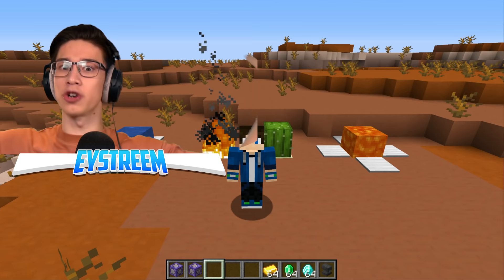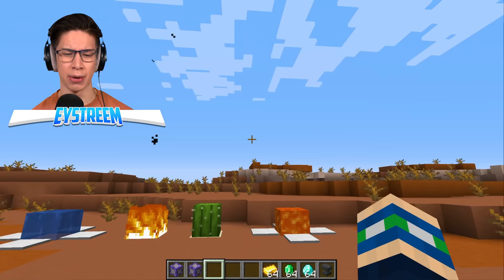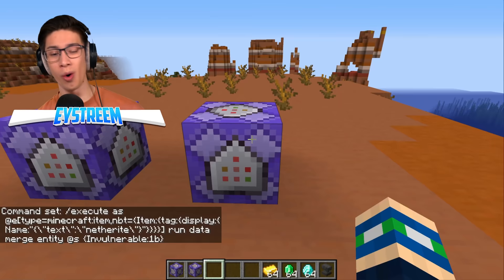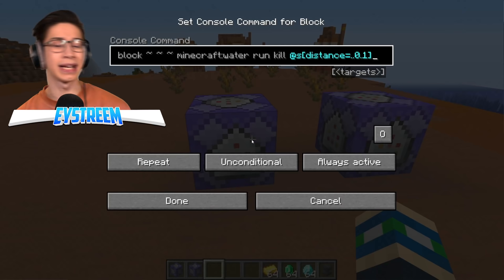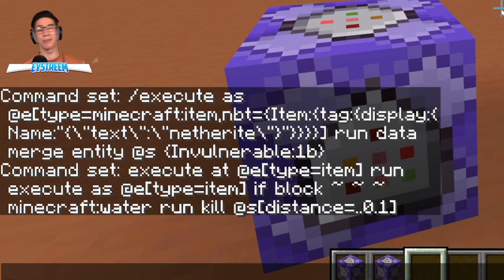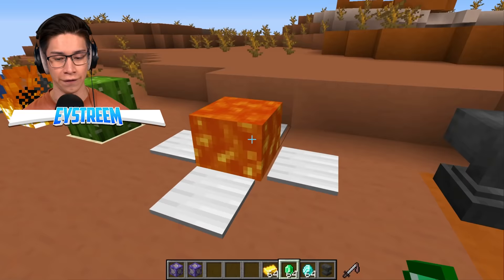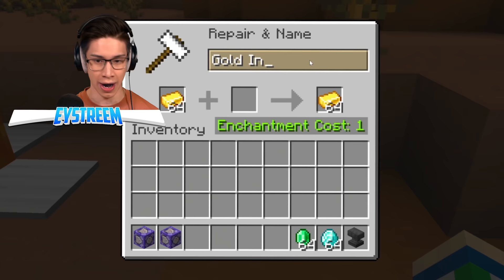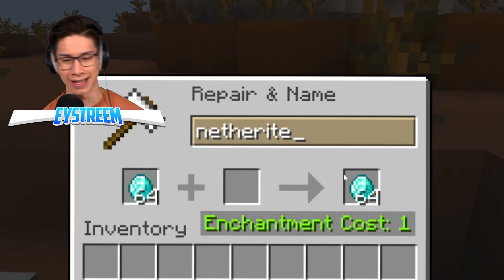We're going to expose this creator and show you exactly how they did it. How did they scam everybody out of hundreds of thousands of views? They used these two command blocks — and yes, they are very bad, because they were used to clickbait poor, innocent viewers. They had a repeating, always active command block that made any item that had a name tag immune to fire and lava. And they had a second, always active repeating command block that automatically kills and deletes any item that hits water.